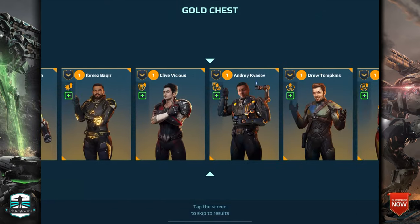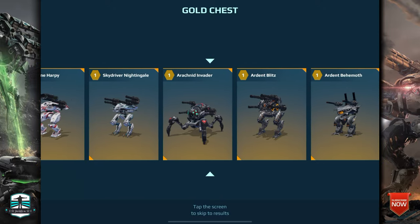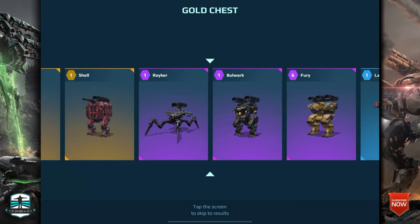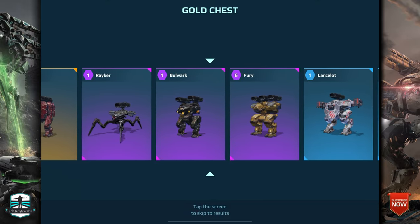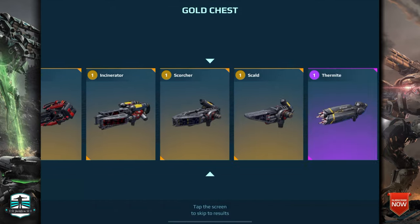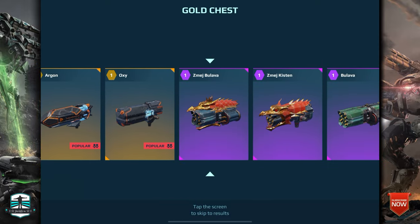Those weapons are insane — explosive projectiles and you can do a good amount of damage with this one. Okay, here we go, we are going to the purple one and we got the Bulwark.